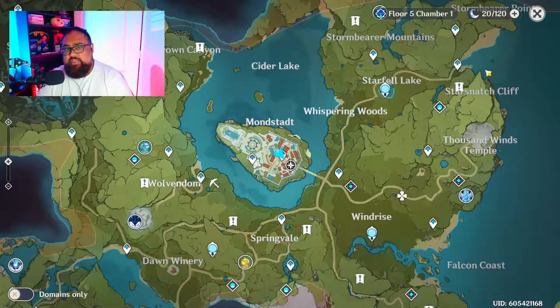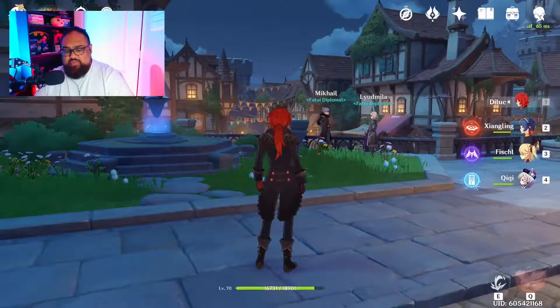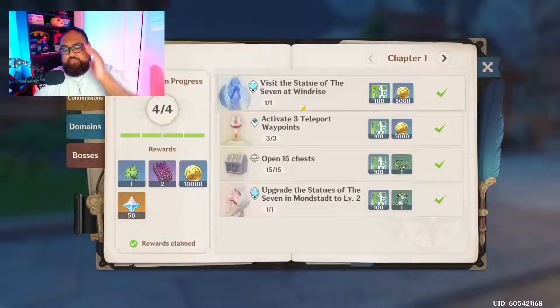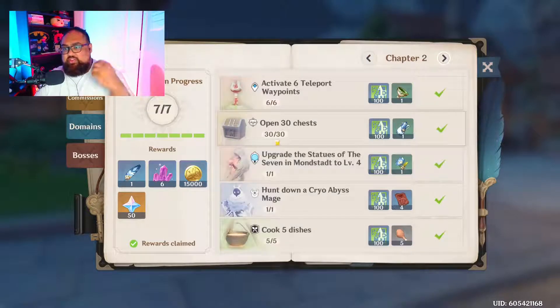Next, take a look at the adventure book. The adventure book gives a great amount of experience even from the start. Chapter one gives you a good 400 XP plus 10,000 Mora, which is valuable, plus 50 gems. Chapter two gives you 600 XP and so on — the more you progress through your book, the more XP you get.